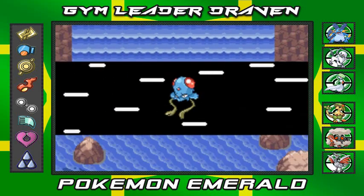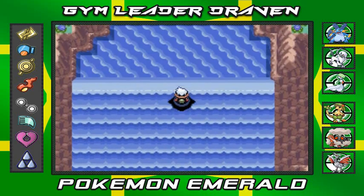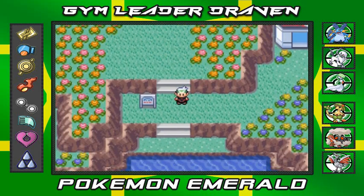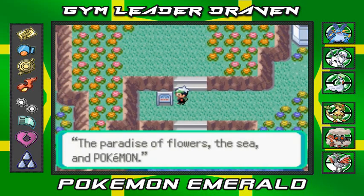So we're gonna just use Jellyvenny right here. Look at that — we're climbing this waterfall. Easy, simple. Alright, so what does this say right here? Evergrande City, the paradise of flowers, the sea, and Pokemon.